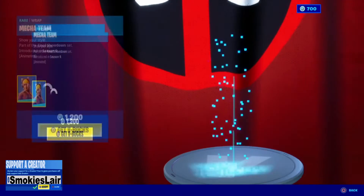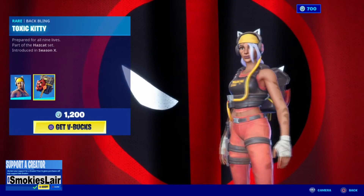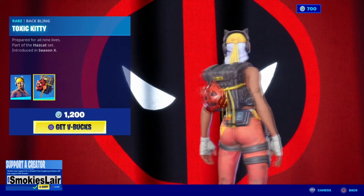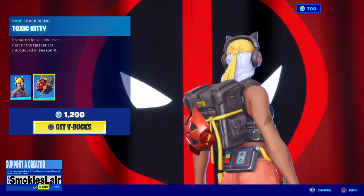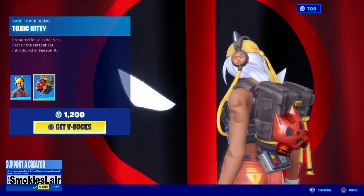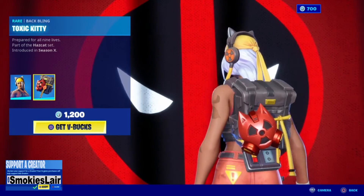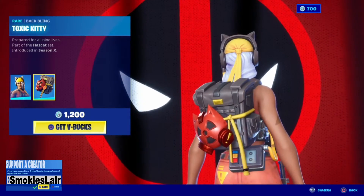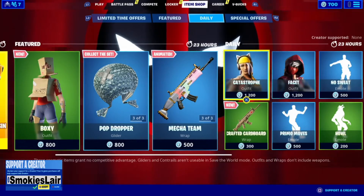Then we move right along to Catastrophe. I really like her — I think she's cool looking, not to mention she's very busy. The back bling is kind of sick too. The cat mask right there is kind of weird — functionally weird, cool looking, but functionally weird. But overall she's kind of sick.